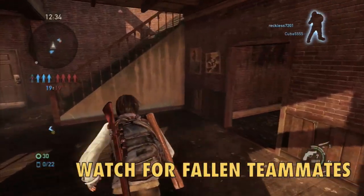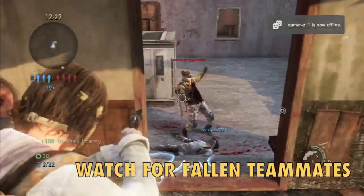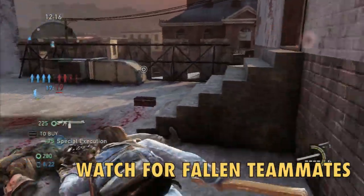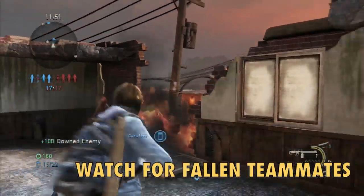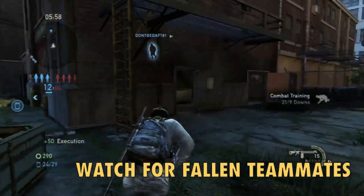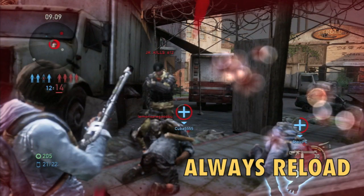Pay attention to your teammates. If you see one in trouble — check out that blue outline — I know they're about to get executed, so rush to the scene. Use rhythm shots, be careful, don't spray and pray — this is not Call of Duty. Execute with caution; you don't want to execute when other enemies are nearby. Here's an example of my teammate going down — I go to help them, but his mistake was not making sure the execution was clear of enemies.